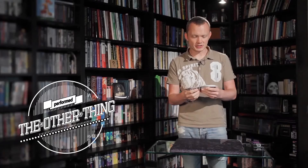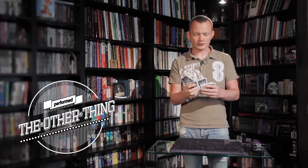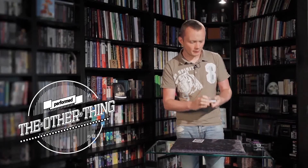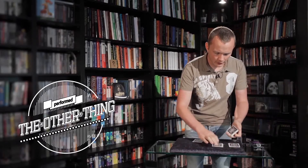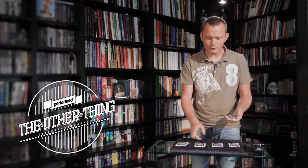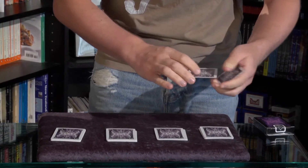We're going to try and find the four kings from different parts of the pack. The more spread out they are throughout the pack, the more difficult it is. They're all a bit blocked together, so to make it more difficult, we'll cut the deck into four different piles. Then we're just going to use one pile for each king, so you know that everything is completely lost and completely fair.